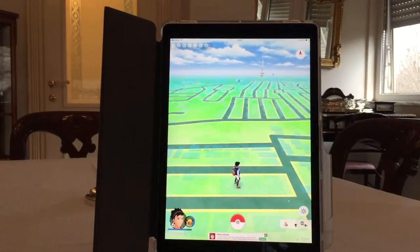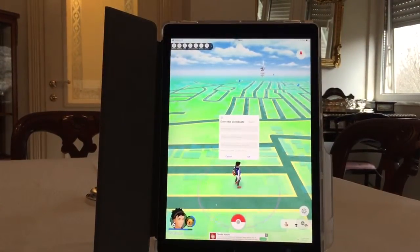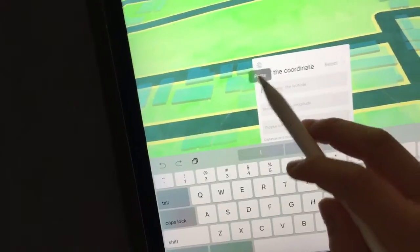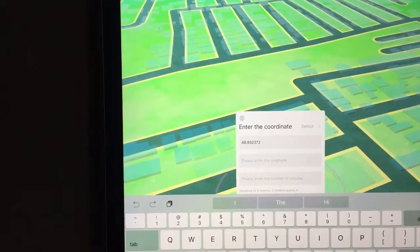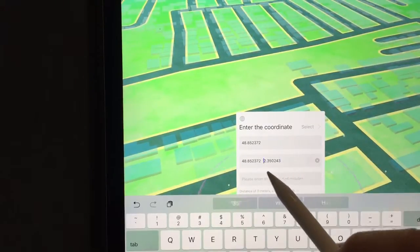Now you want to go to Teleport. It's gonna tell you to enter the coordinates. You guys might not be able to see clearly, so I'm just gonna paste what I copied here, erase the second one, go to the second field, paste it again, and erase the first one.